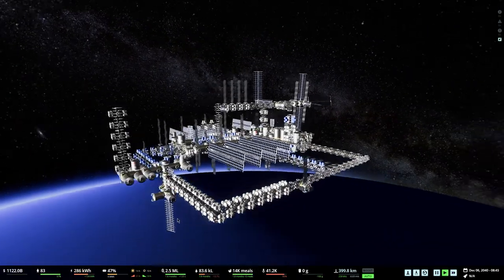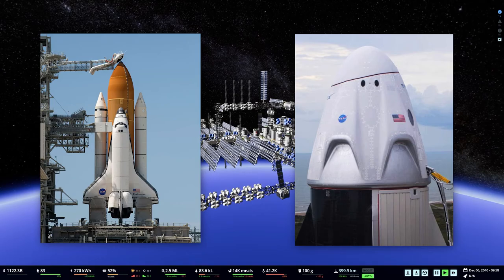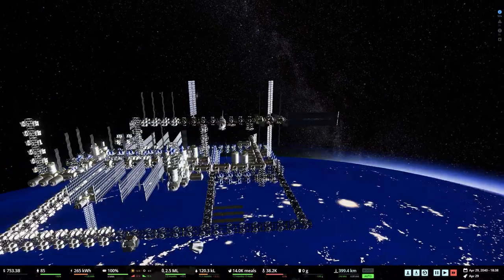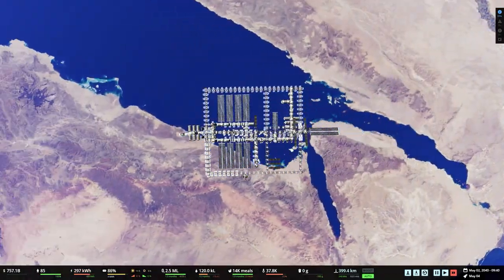Right now in my personal playthrough I have about a trillion dollars. My space station is called the Endeavor, named after Space Shuttle Endeavor and Crew Dragon Endeavor. It's huge — about 80-ish people on board.